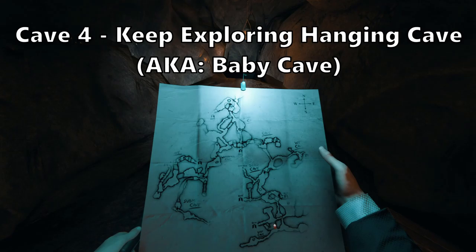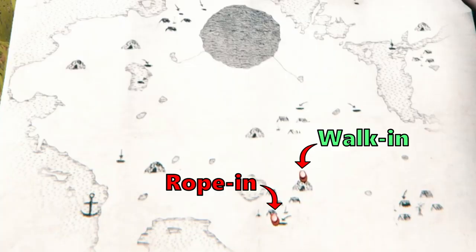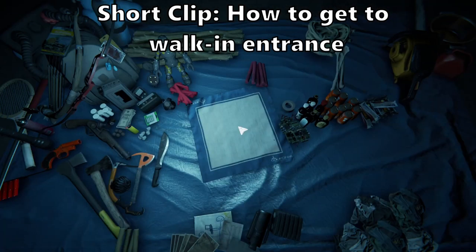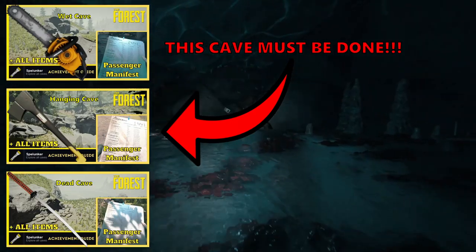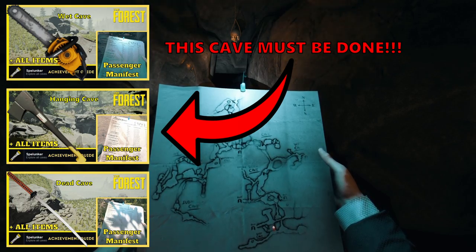Cave four: keep exploring hanging cave, also known as baby cave. There are two entrances to this cave. The entrance we're going to use is located inside the hanging cave, which is the modern axe cave. I recommend the walk-in entrance — head there now and pause the video until you get there. There is only one item in this cave: cassette tape number two. There are no passengers in this cave. If you have not done the first three caves — dead cave, hanging cave, and wet cave — I highly recommend you watch those first.